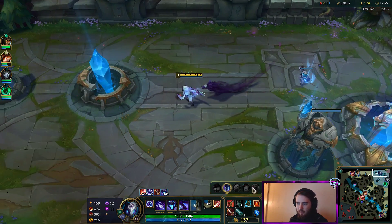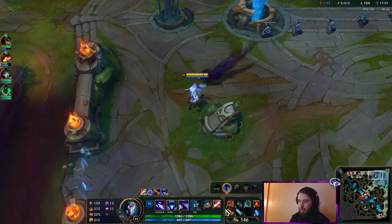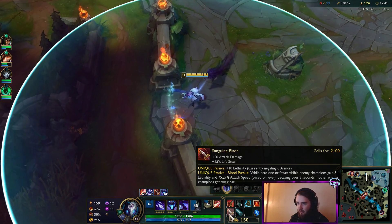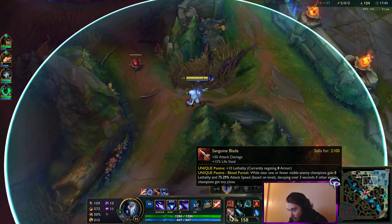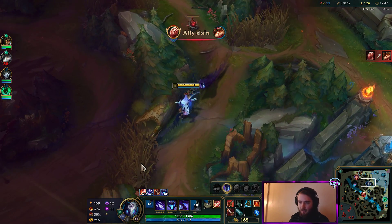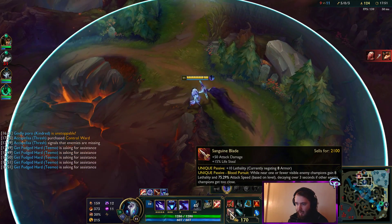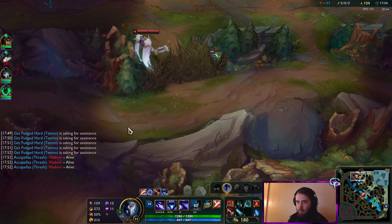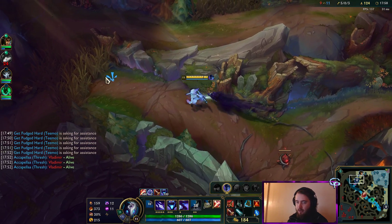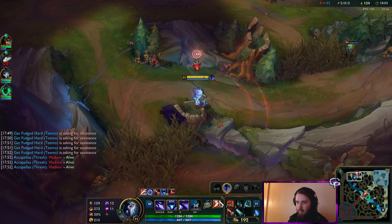If you don't know why Sanguine Blade is so OP — stat-wise, it gives 3,000 gold worth of stats: 50 AD, 15% lifesteal — which is a lot — 10 lethality. And on top of that, if they're solo, you get even more. You get higher amounts if you attack them when they're alone, plus bonus attack speed.